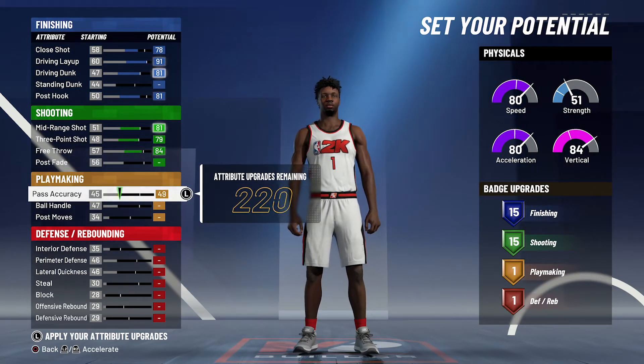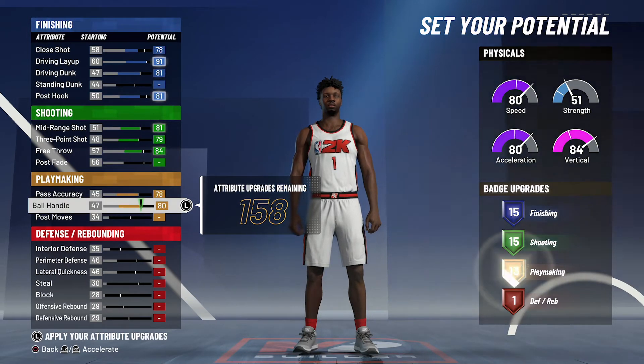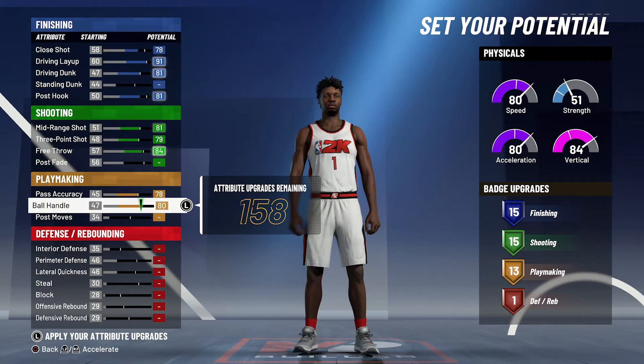For playmaking, you're going to max out your pass accuracy and max out your ball handle. That's going to give you 13 playmaking badges.